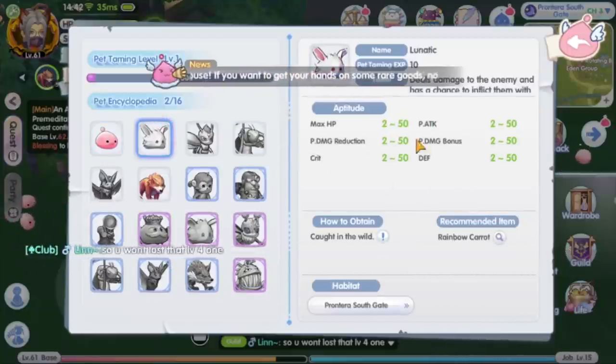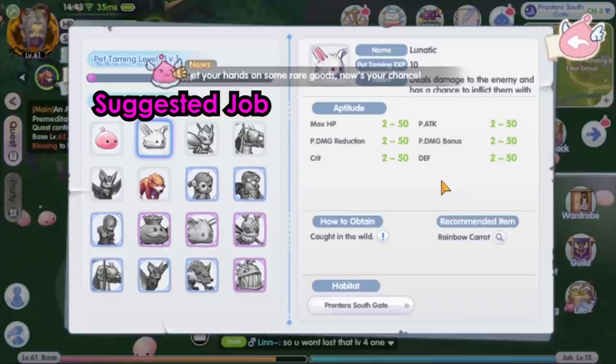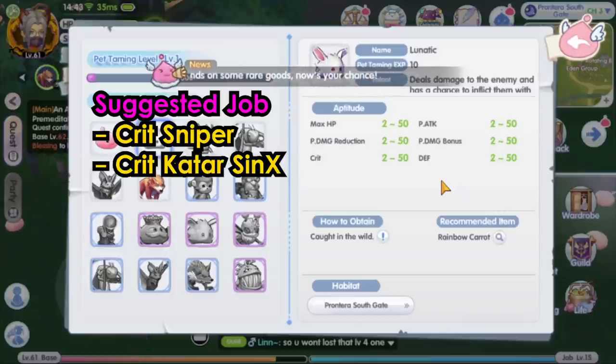The lunatic has physical attack, crit, and defense stats. This pet is suitable for physical damage DPS classes like crit sniper, crit katar assassin cross, and crit sword lord knight.